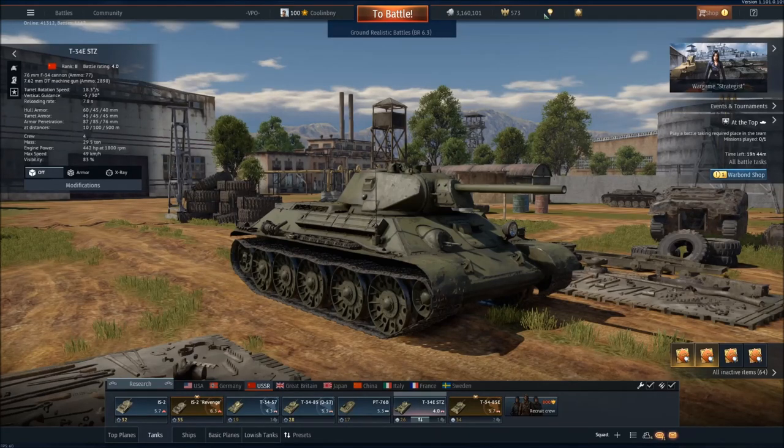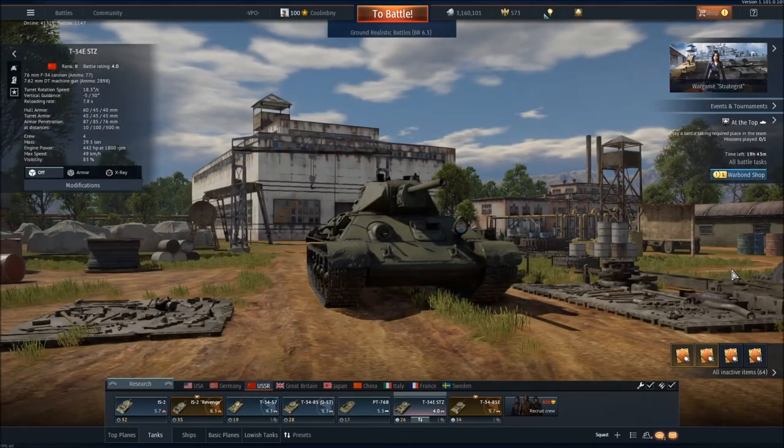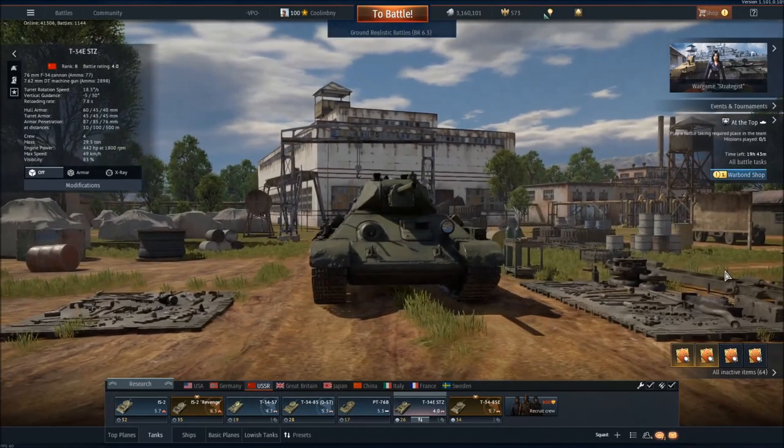You can distinguish between the STZ and other variants of the T-34 by its frontal hull armor layout. There's much more going on with the STZ including rivets, armor plates, and more, whereas the regular T-34s lack this. To defeat the STZ variants of the T-34, you may need upwards of 140mm of armor pen. If the tank you are facing is identified as almost every other type of T-34, you can notch that 140mm requirement down to around 110mm, due to the lesser hull armor present on nearly every other T-34 that isn't the STZ.